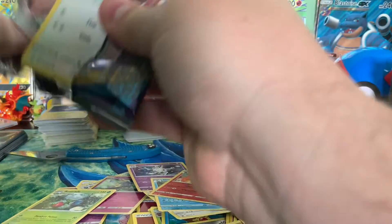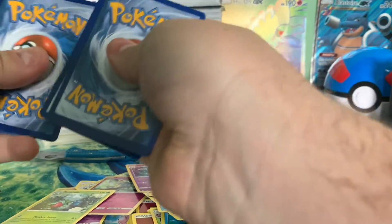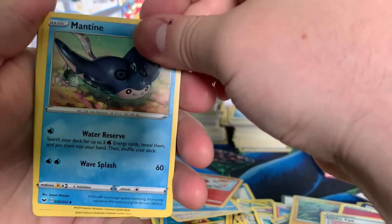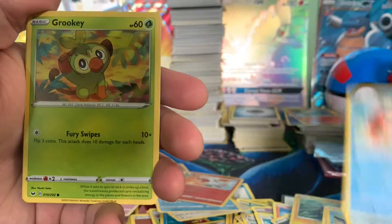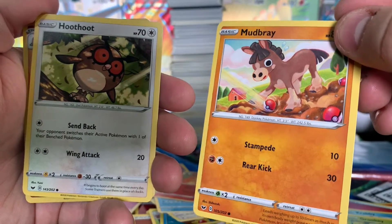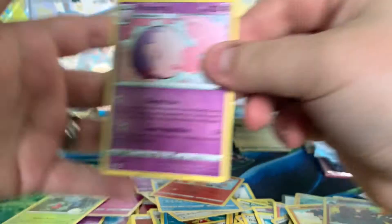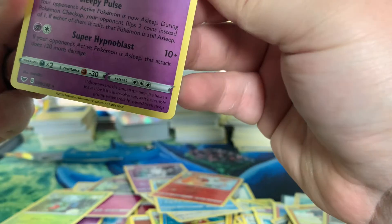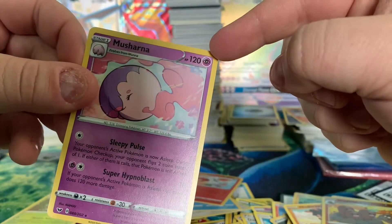Alright, this is our fourth — we have four more including this one for Sword and Shield base set. Fire Energy with the cool swoosh. Lucky Egg — hopefully that means we're going to be lucky. Mantine. Crushing Hammer — not just a normal hammer. Rookidee. Grookey. Mudbray — little horse, dodging Pokéballs, people trying to catch him on his own farm. The humanity. Hoothoot. Dugtrio. And on the end, we have a Milcery. What are you? Just a ball with a lot of HP?